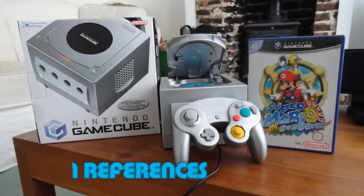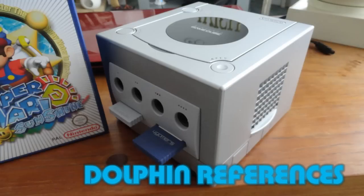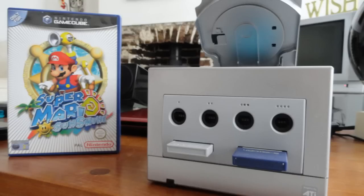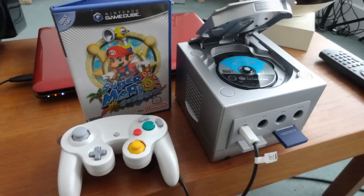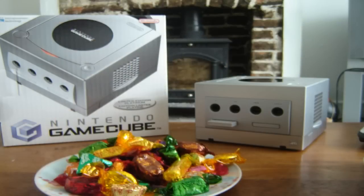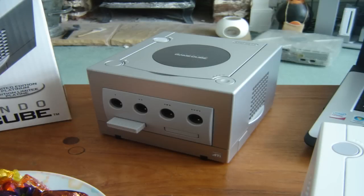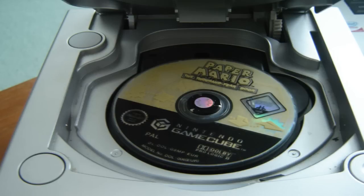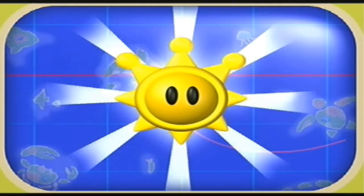Number one. Before Nintendo released their sixth generation console onto the market during 2002, which of course we all know as the Nintendo GameCube, the original codename for this compact cube was actually Dolphin, which was first announced at the E3 press conference back in 1999. Evidence of this can be seen on the underneath of all GameCubes, as the codename Dolphin has been abbreviated as DOL. So what has this got to do with Super Mario Sunshine? Well actually it would seem quite a lot, as Nintendo have placed dolphin references all over the island and throughout this game.